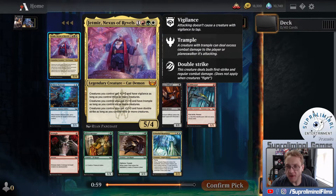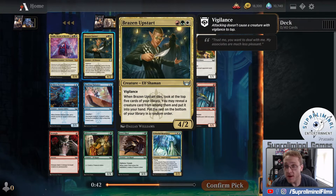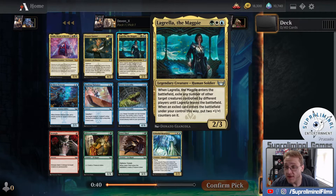We open up one of the big boys of the set here: Jetmer, Nexus of Rebels. Creatures you control get plus one, plus zero, and have Vigilance as long as you control three or more creatures. They get plus one, plus zero, and have Trample with six or more creatures, and Double Strike with nine or more creatures. Pretty obvious what they are all about.